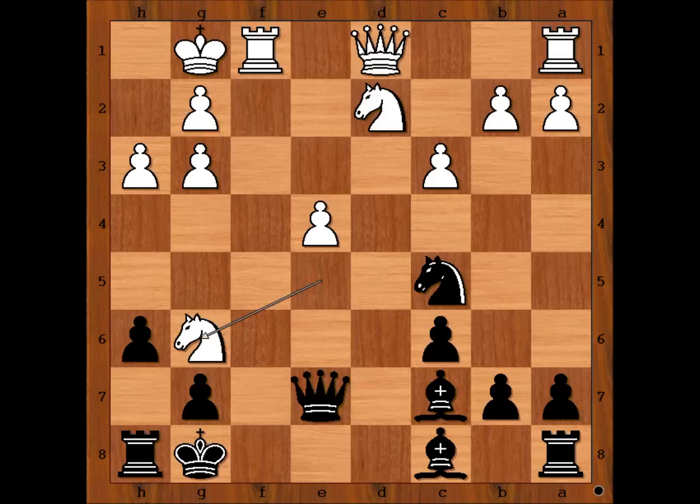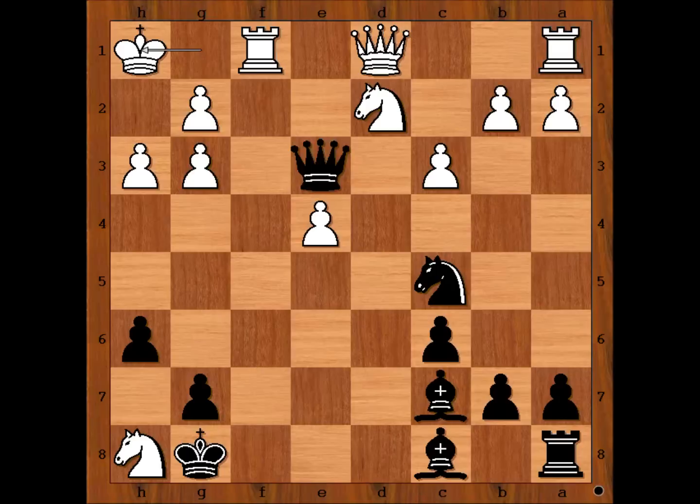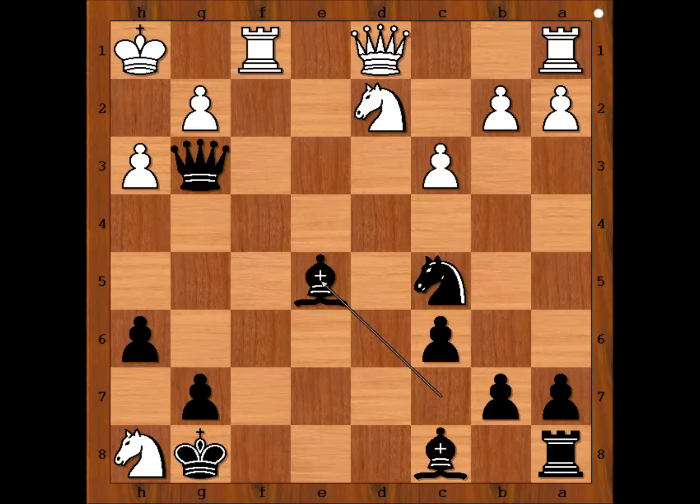Caruana kept his cool and played queen to g5. Rook to f8, check. If knight takes on h8, Caruana intended queen to e3. And after king to h1, queen takes on g3, threatening checkmate. After e5, bishop takes on e5, and after, say, knight to f3, bishop to d6 — and black is better. So Caruana played rook to f8, check.